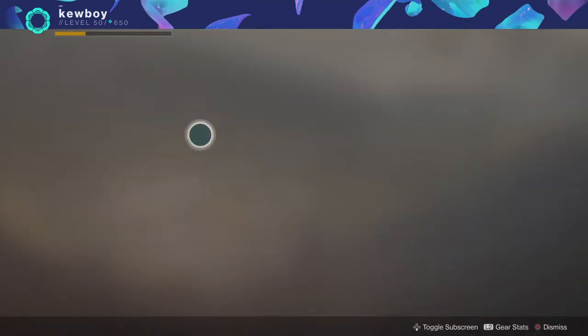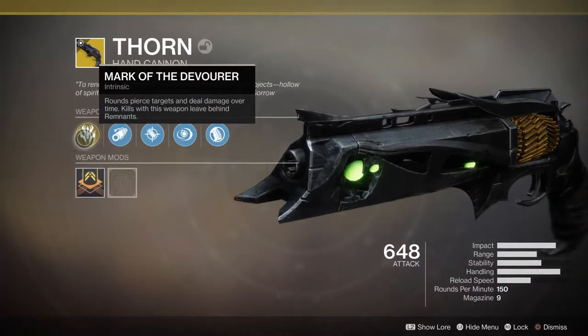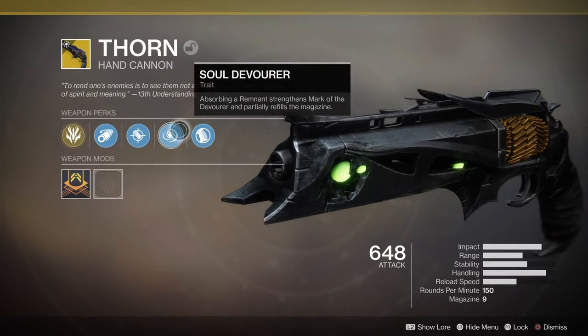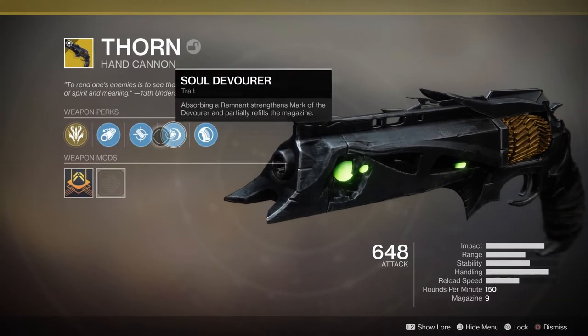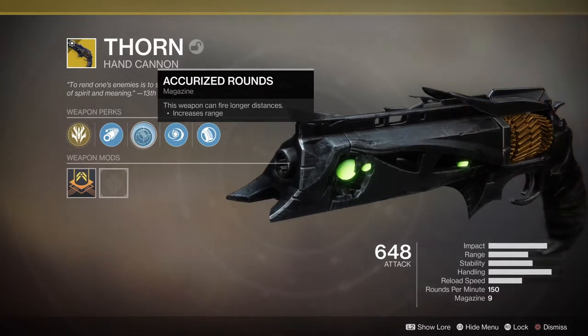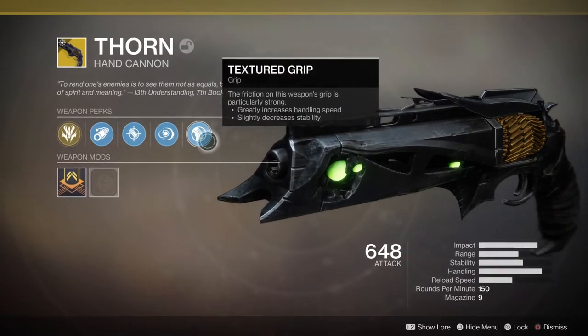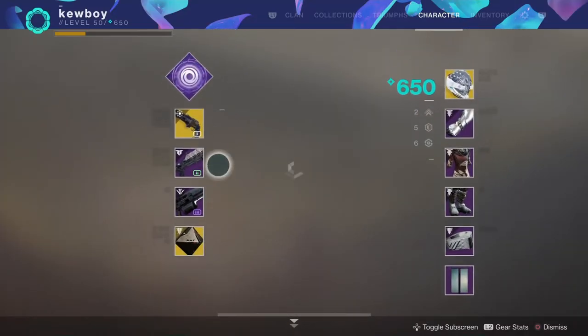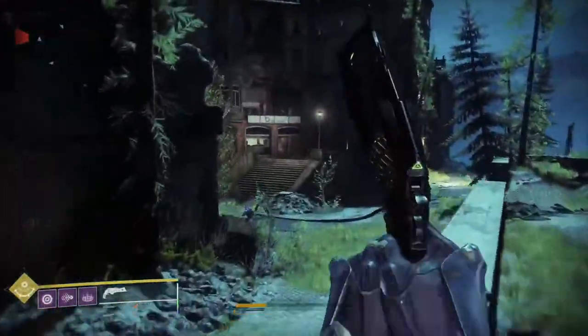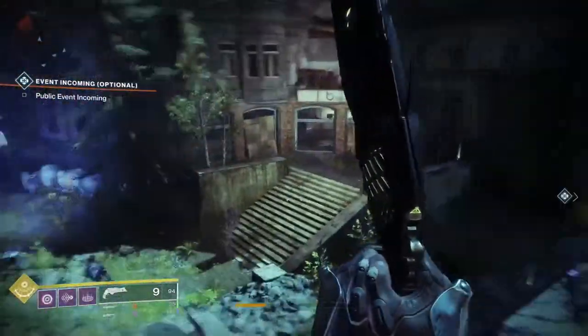What actually makes this gun good is its intrinsic perk: Mark of the Devourer — rounds pierce targets and deal damage over time, and kills leave behind remnants which are those little green orbs. Collecting those orbs triggers Soul Devourer, which refills most of the magazine. It also has Accurised Rounds which increase range. Overall it's pretty good.